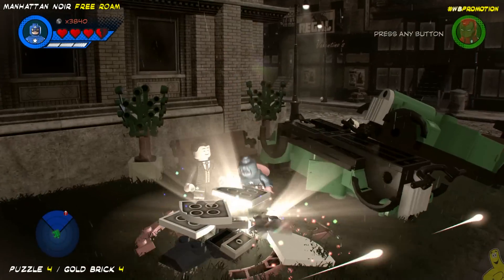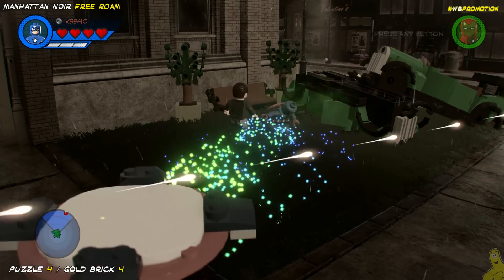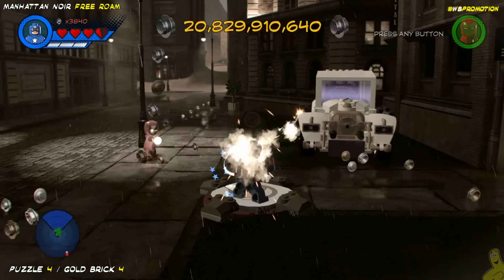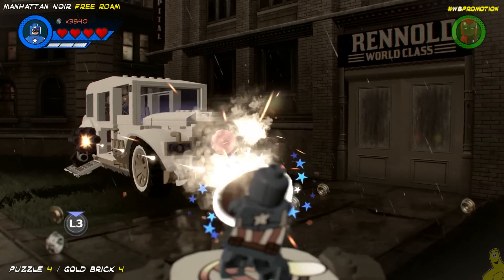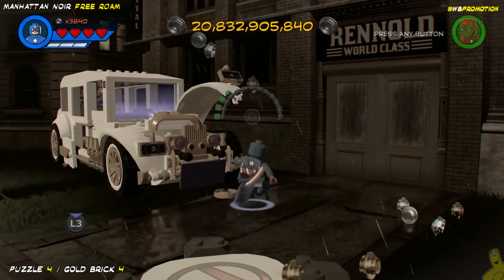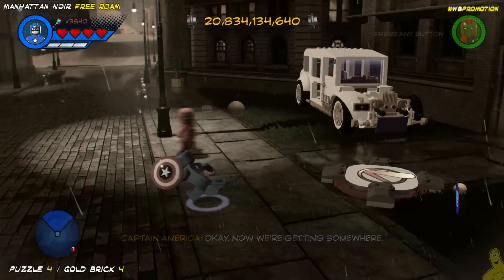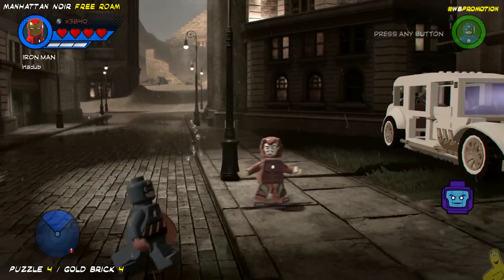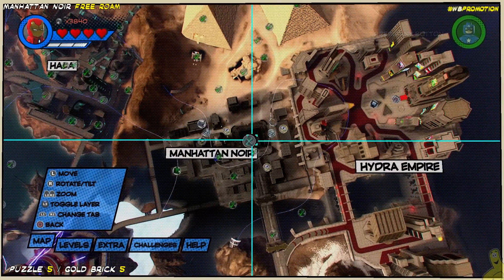The silver car over here gave us some buildable bricks that we can build into a reflection pad. You've got to blast that hood ornament right off the front. We open up the hood — and it's not a hemi, it's a gold brick! We collect that and target our next puzzle, which happens to be puzzle number five, up on the rooftops of that town hall building.